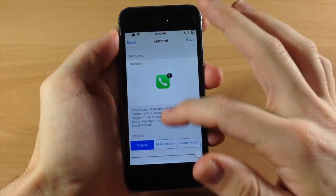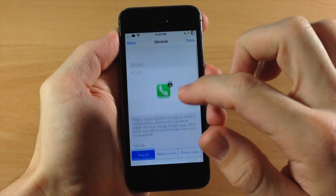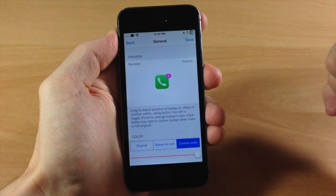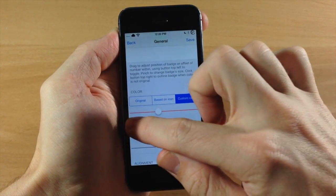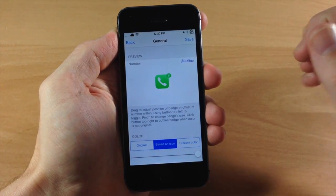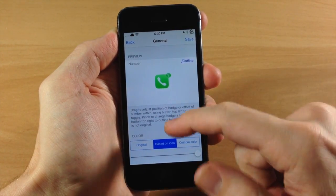If we go into the settings here you can scroll down and actually change the color to the original color. You can change it to be based on the icon color, or you can tap for a custom color and it's going to give you a preview of what that looks like right there. You can also tap on the based icon and then tap outline and it's going to give a little white outline right there for the badge.